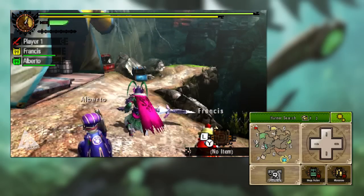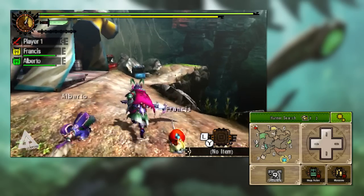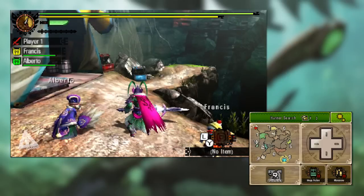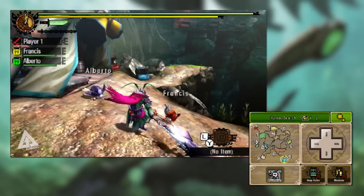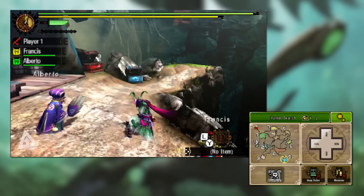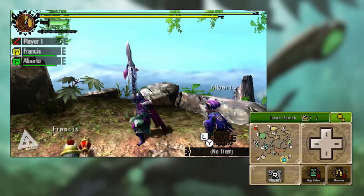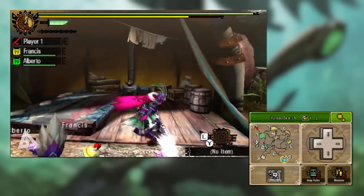If you press X and A together you'll do what's known as a fade slash. This will slash forward and also hop you backwards, so it's not only an attack but also an evade. If you see a monster charging towards you, you can hop backwards and potentially hit them in the face. Think of something like a monster's tail swipe spinning around — hop backwards and you can put yourself out of range. You can also perform this fade slash after any move in your combo, and at any point you're putting yourself out of range of the monster.